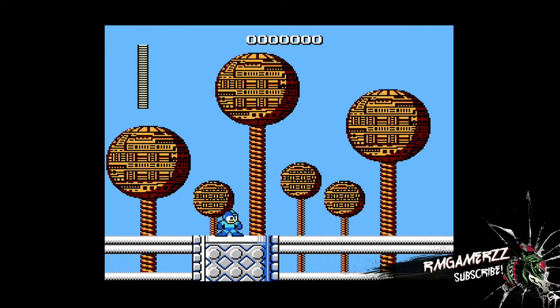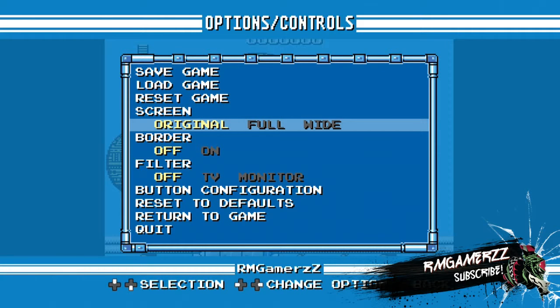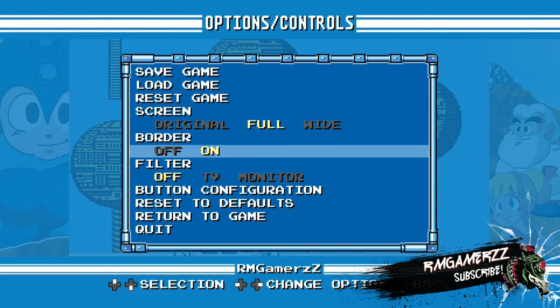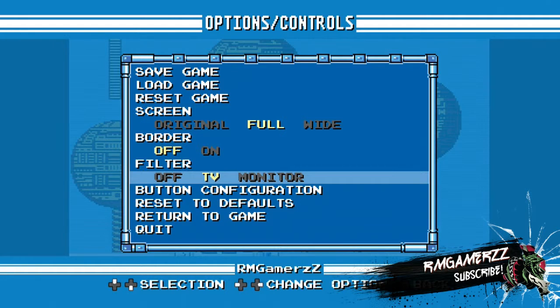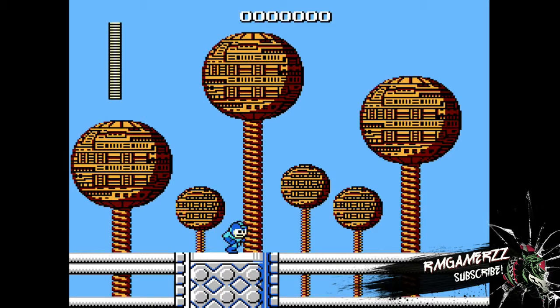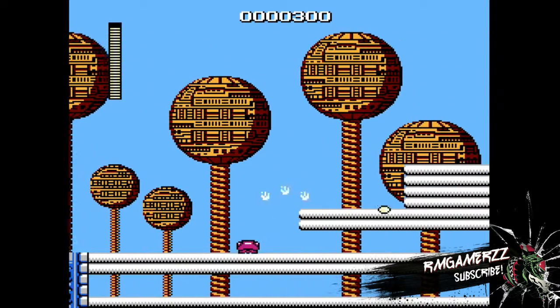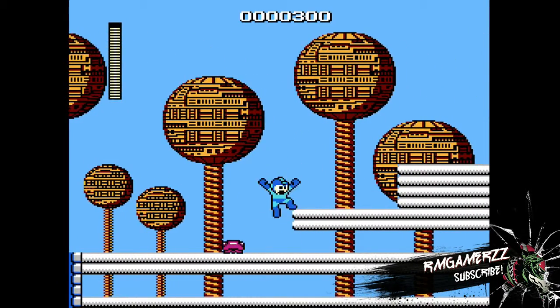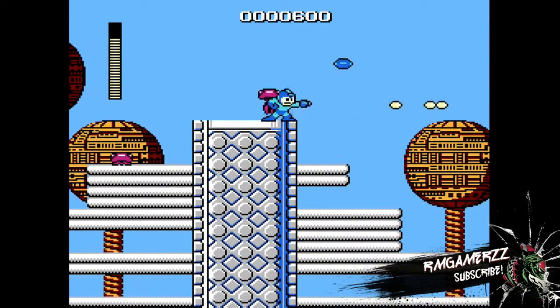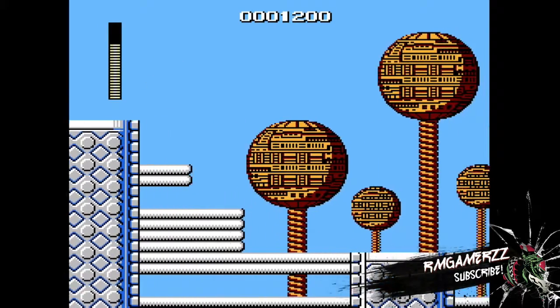In this game, as you can see here, you can change the screen ratio, which is good. You can apply a different border — so you can have a Mega Man themed border on the side — or you can even filter the screen to look like an old arcade machine or old TV. But it does work on HDTV as well.